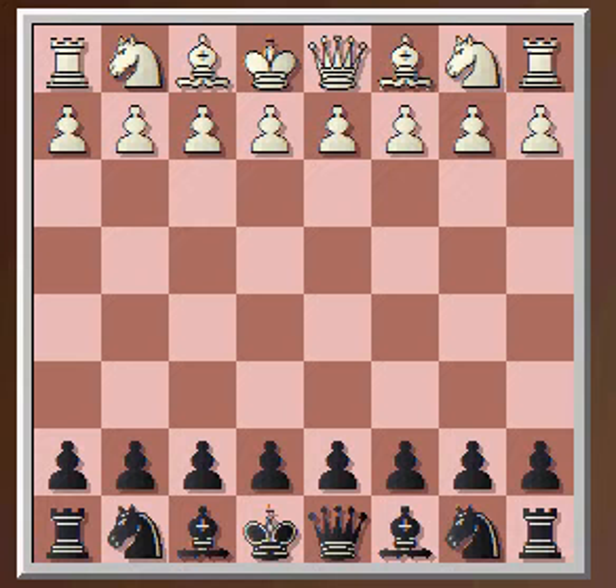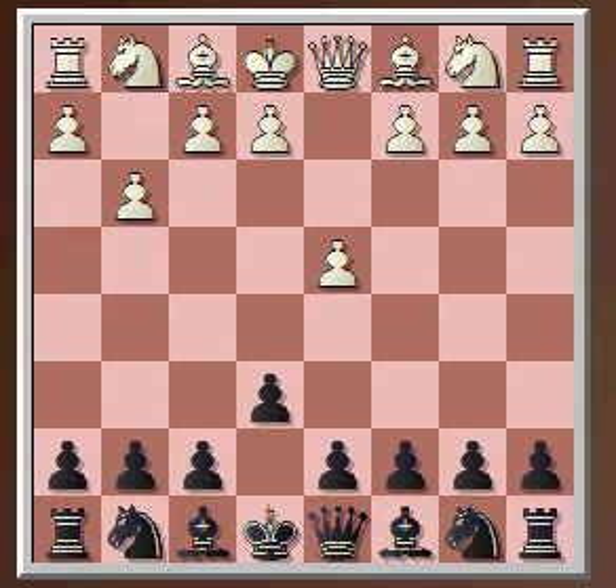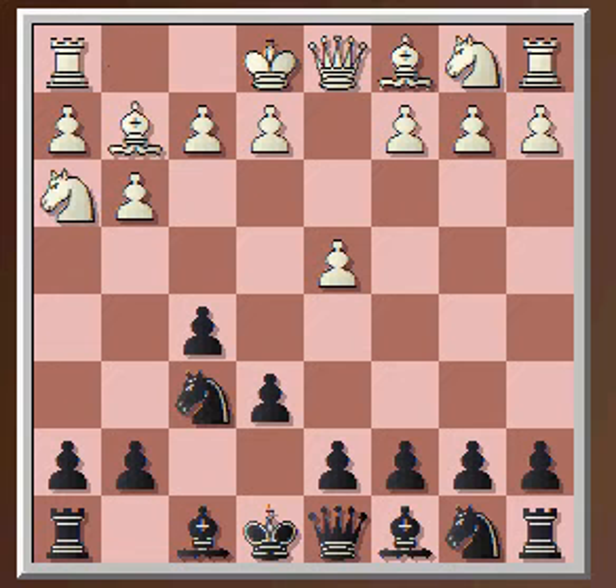He's a very solid player. He played D4, which I expected — he also plays Knight F3 as well. I played E6 and decided to go into a Dutch Defence. Now he played Knight H3, which confused me a bit because I know I'm getting to a Stonewall, which is D5 instead of D6, and White plays Knight H3.